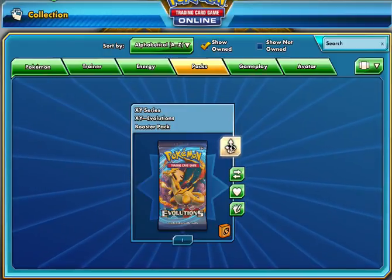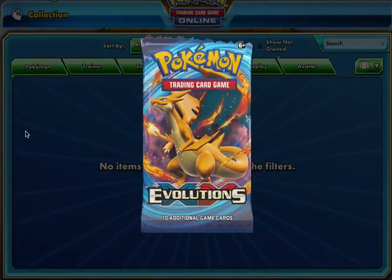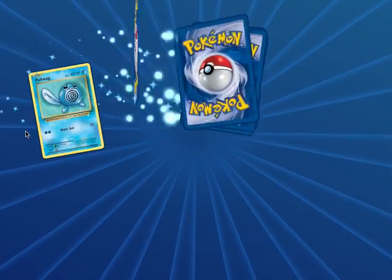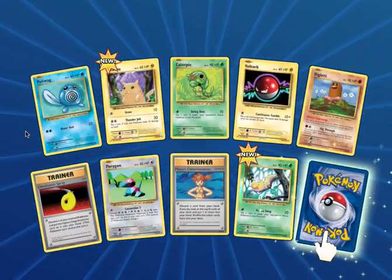Finally, the moment of truth. Can we get that Charizard? We need that Charizard. Pulling the pack — fingers crossed. We started off so good but we've been cold this pack opening, besides the Full Art GX Tauros.